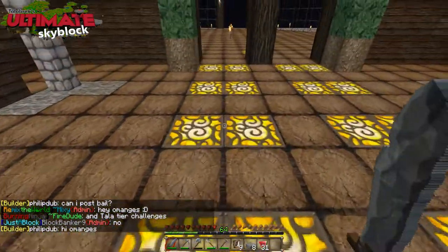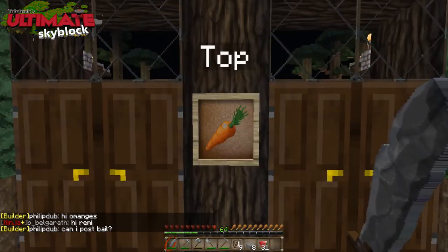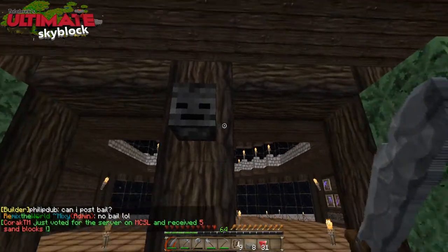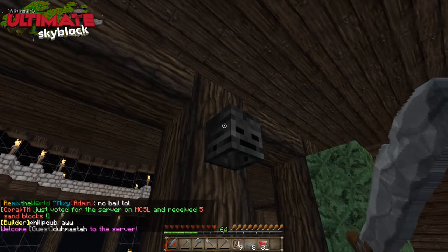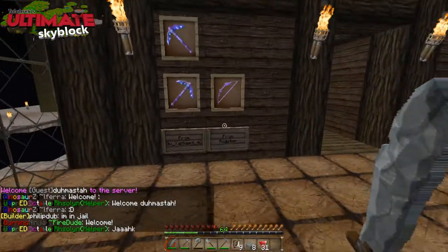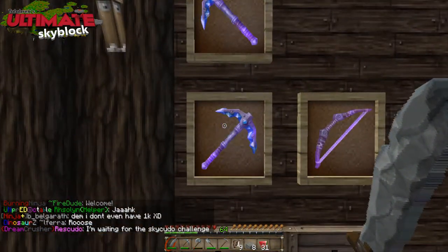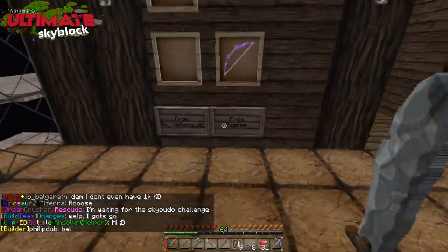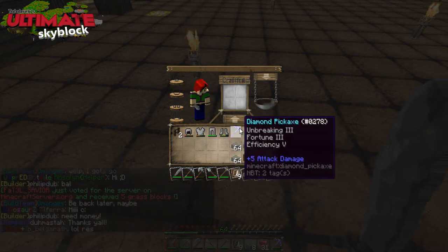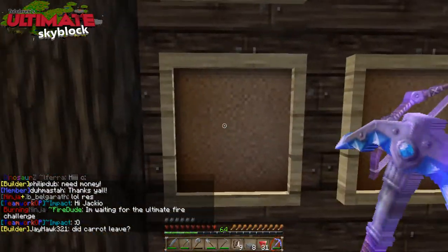I've got some glowstone on the floor that's going to be carpeted on top, so that will disappear. There's a lovely little present here — that is literally a carrot top. And a couple of other presents. I went on a nether quest after last episode and we got a Wither Skull, so that's number one. I've been given a couple of presents — Orgster's gift to Carrot Top. Also Go Yankees 42 has given me two enchanted diamond picks: one has Unbreaking, Efficiency, and Silk Touch, and the other is Unbreaking, Fortune, and Efficiency. That is very, very generous.